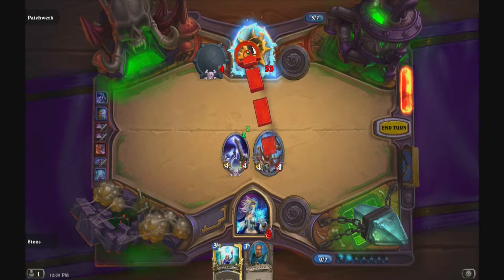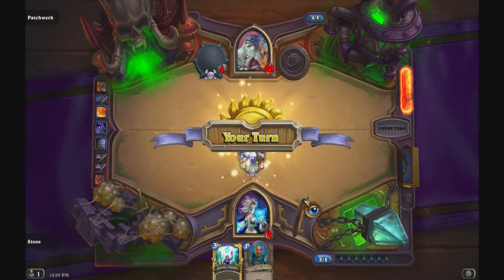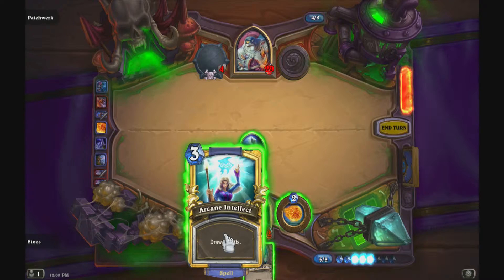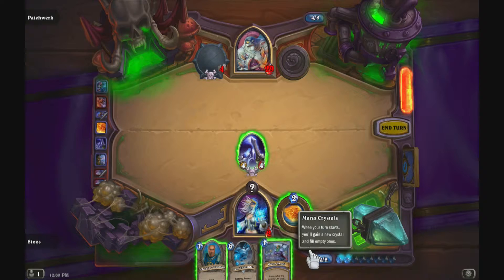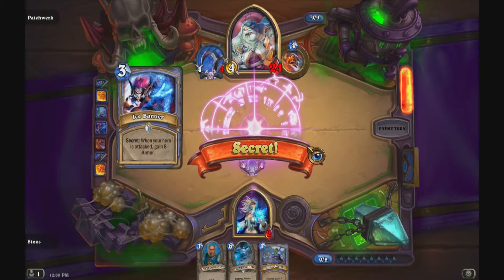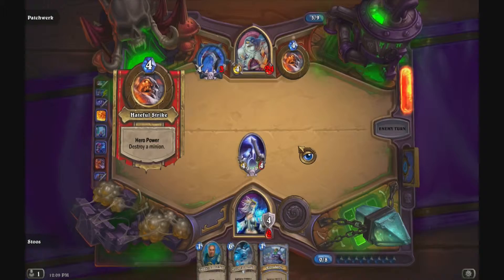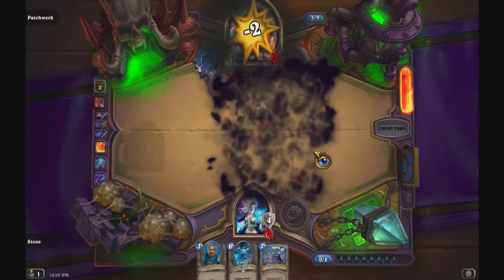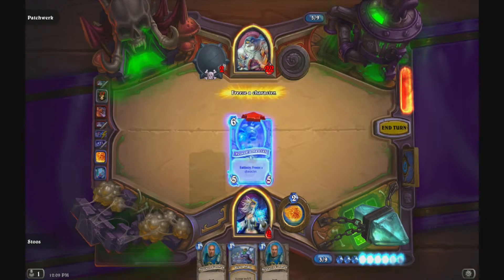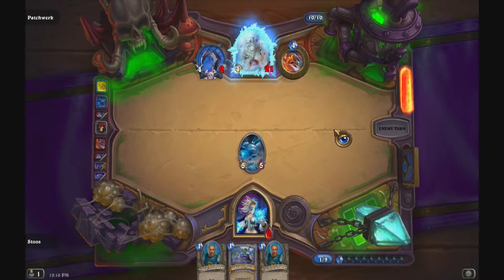We'll grind down what damage we have available and let him do his thing. He'll bias towards attacking the minion without a deathrattle when all things are equal, so we'll go ahead and drop our Ice Barrier — that gives us eight armor when attacked, which guarantees we survive another turn. We'll drop in our damage, and Hateful Strike takes out our Dancing Swords. He attacks — Ice Barrier deploys, attack one burns some armor. Hateful Strike does a little fatigue damage, attack two gets rid of my armor, but the important thing is I survived. That was predictable damage we planned for.